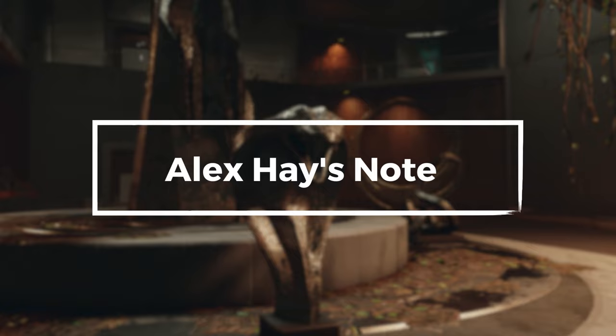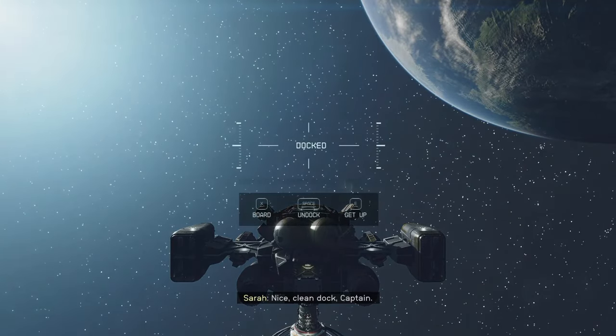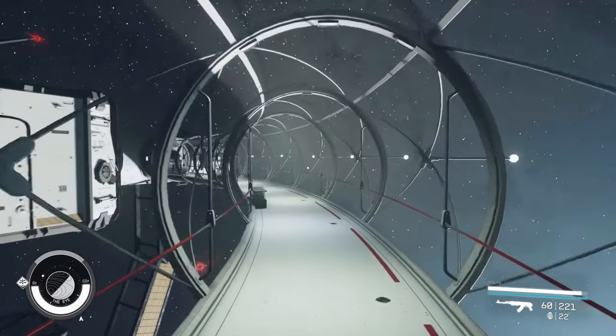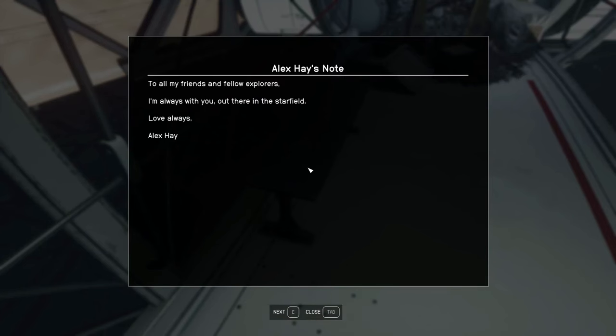Alex Hay's note. A note in the Eye stair yard in Starfield pays tribute to Alex Hay, a fan who unfortunately passed away before the game's release date. Bethesda has a tradition of including tributes to long-time fans who pass away before a game's release — in Elder Scrolls 5, a companion named Eric the Slayer is named after a fan who was given a tour of the studio as part of his final wish; he passed away six months before the game's release. This tribute to Alex Hay is a touching reminder that Bethesda cares about its fans and wants to honor their memory in its games. It's also a reminder of the power of video games to bring people together, even in the face of loss.